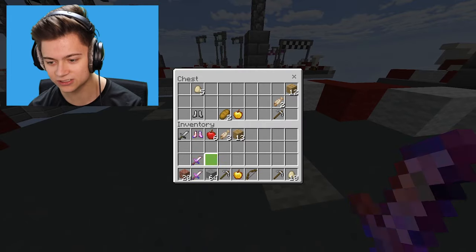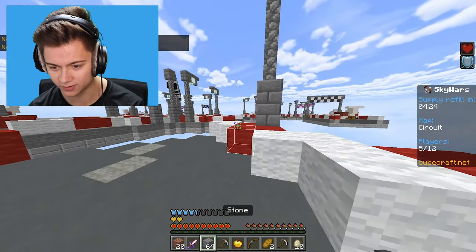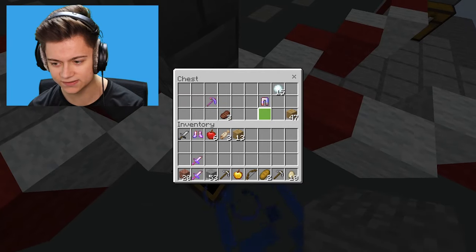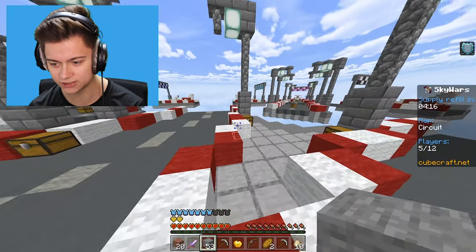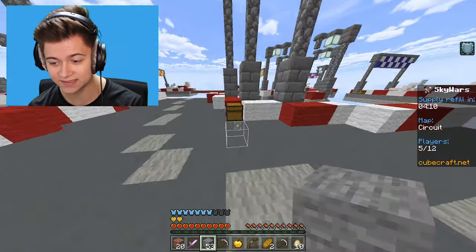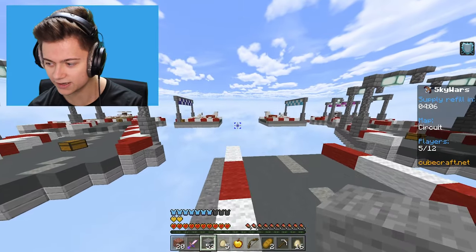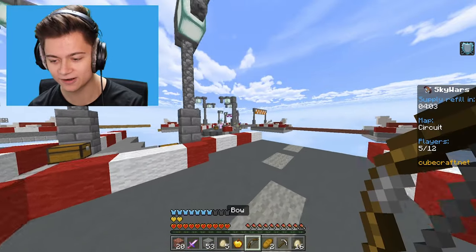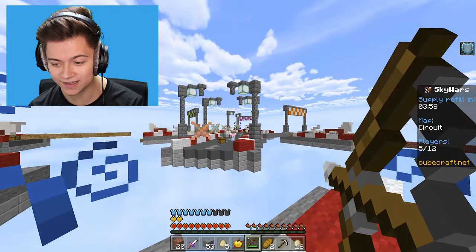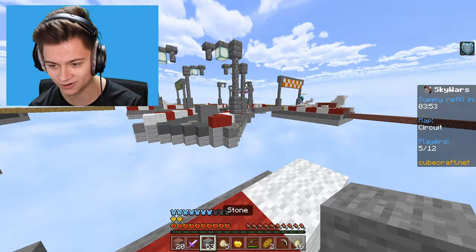We've got two Sharpness 2 swords — don't really need both but I'll eat this apple and head to center. The block outline makes bridging feel super nice. There are supposedly four people left but I couldn't even see anyone for a bit. When I shot at them though, we got an RGB color effect — that is actually crazy!